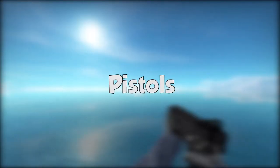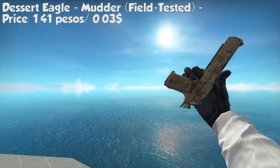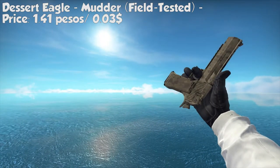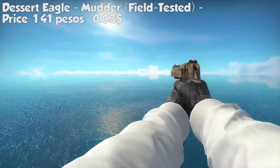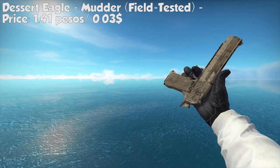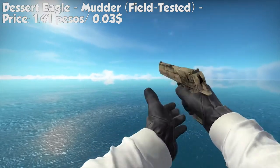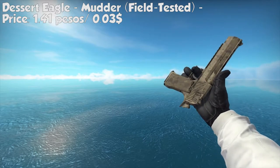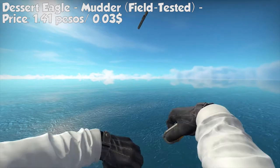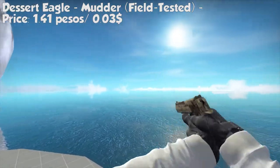Let's start with the pistols. Our first gun is the Desert Eagle Mural, field tested. It has a nice spray of a sun design — still neat and pretty decent looking. It costs 1.41 pesos or $0.003. It looks like a factory new, so I recommend getting the field tested one, but go inspect the guns you buy first before purchasing because the quality can vary.